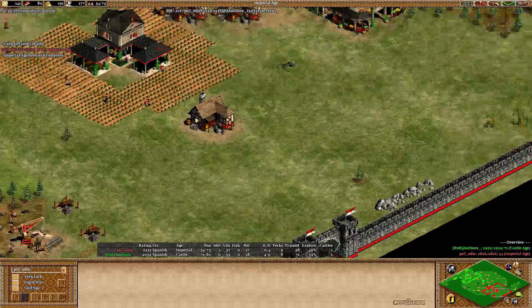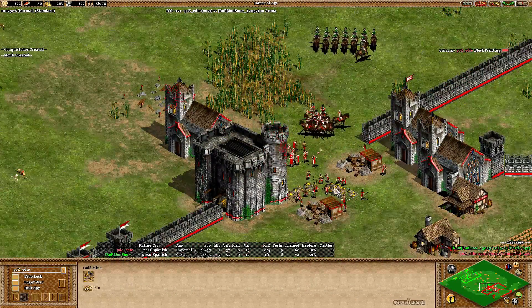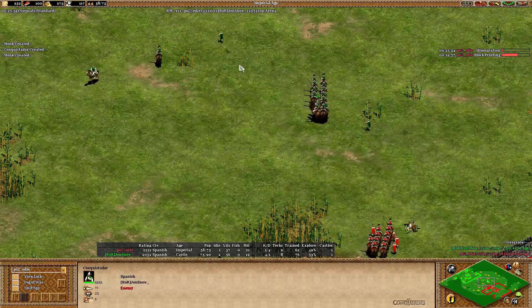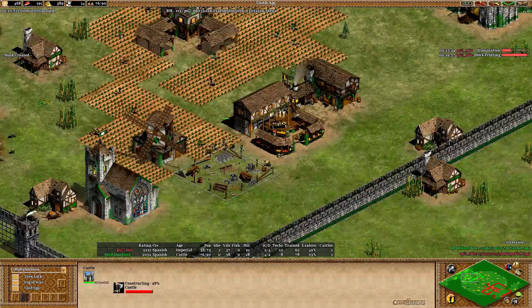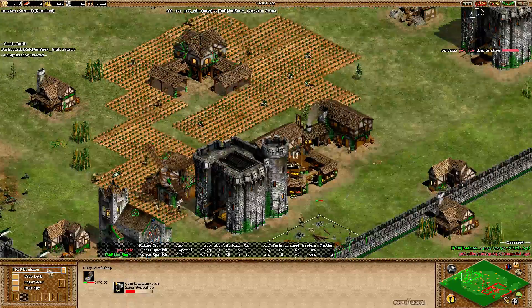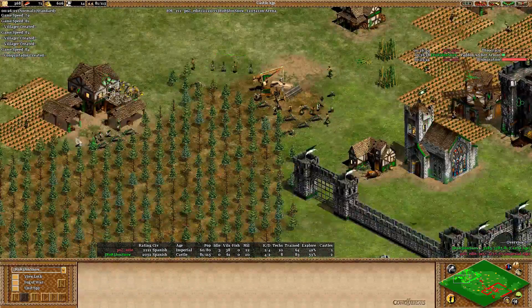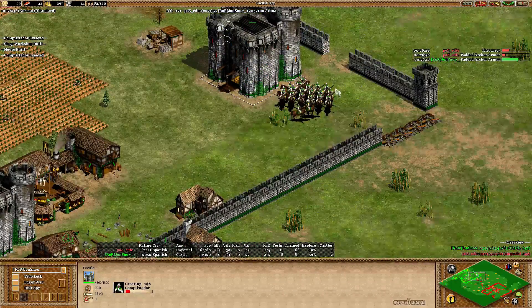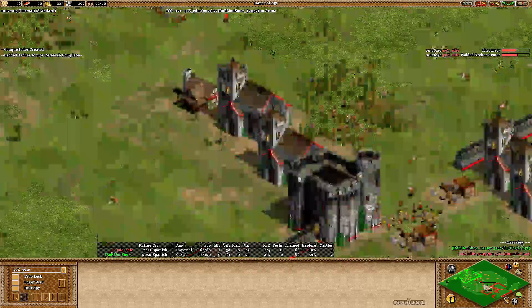Another monastery coming up. Eddie going on gold with a lot of villagers, not taking his second gold yet but will probably do that soon — about 2200 gold left. Eddie doing Block Printing and going for more conquistadors now, Illumination coming in as well — expected upgrades. Jon Snow with 58 villagers getting a second castle up, but I don't think that's a good idea because Eddie is going to come with trebuchets. We do see the first trebuched on the way for Eddie being created, and a siege workshop for Jon Snow as well. He can't really do too much with that and needs to go to Imperial Age now, but is missing a lot of food, still producing conquistadors — so the way is to stay in Castle Age and fight.